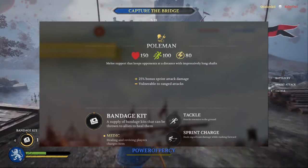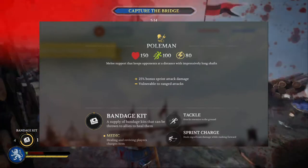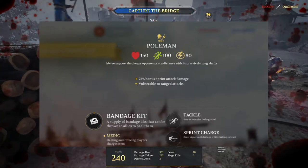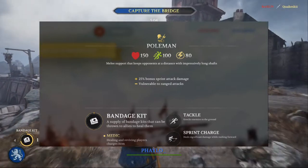Here is the in-depth look at the Poleman. The Poleman has 150 health, 100 speed, and 80 stamina. It's a melee support class that keeps opponents at a distance with impressively long shafted weapons. It has a 25% bonus sprint attack damage but is vulnerable to ranged attacks.